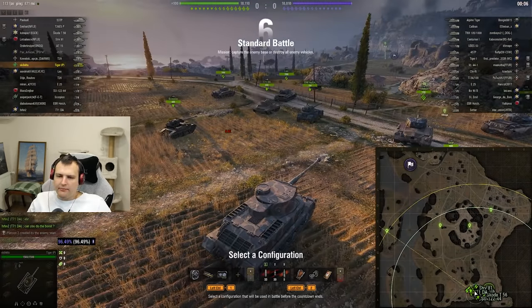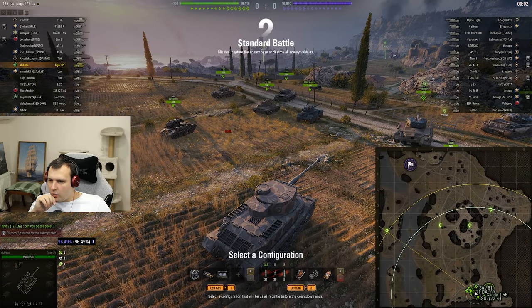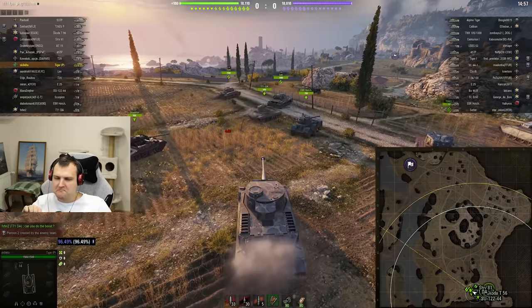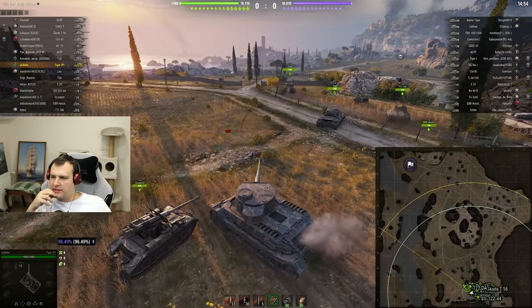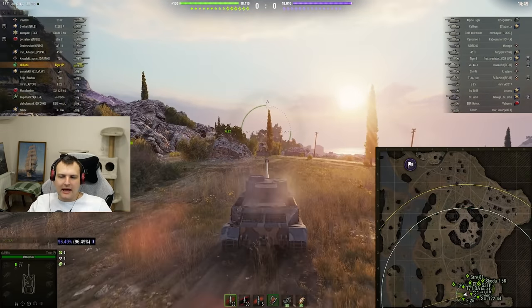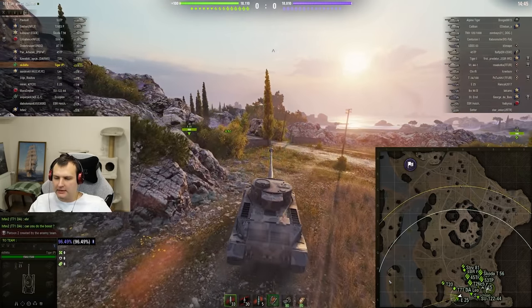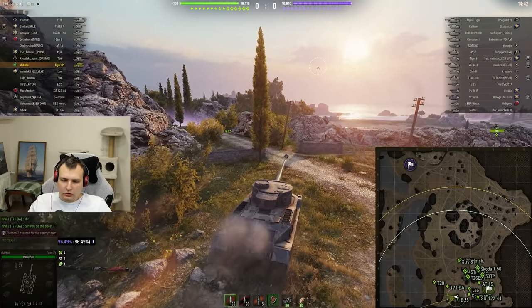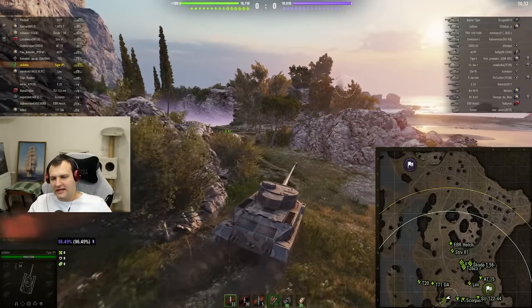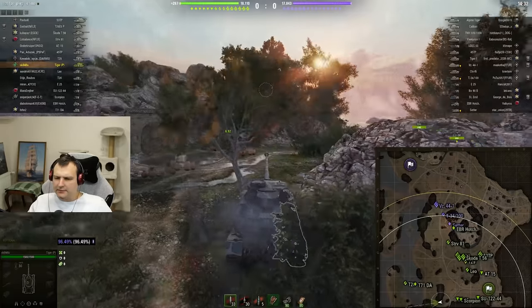We are back, fellas. We have a losing spawn on the Mine map, so this is going to be quite a challenge. I will try a 'risk it for the biscuit' strategy - I will try to go on the field. If we are going to cross it is going to be absolutely amazing; if we are not going to cross then it is hashtag never lucky.